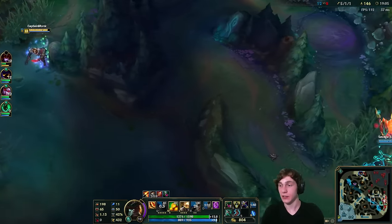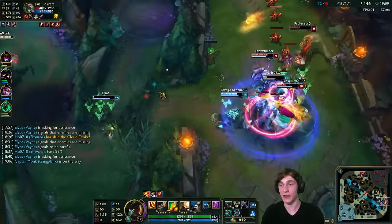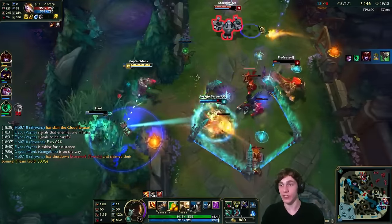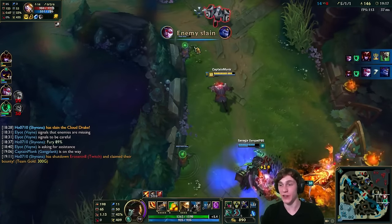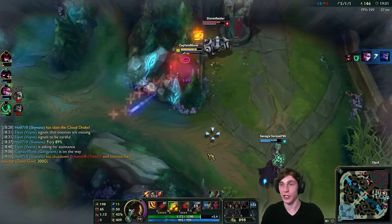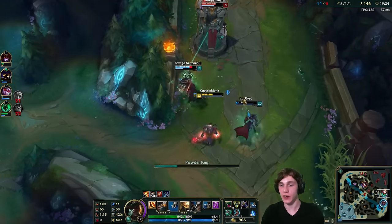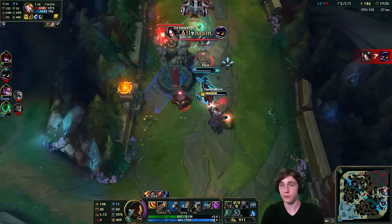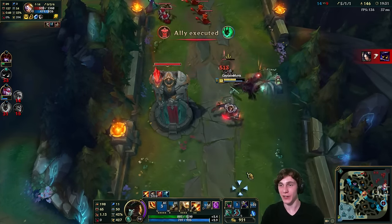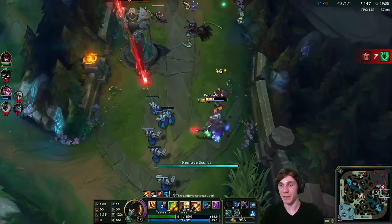We head bottom where a fight's breaking out. Shyvana is really strong and when she's there you know it's a fight you can win. I try to finish someone off with the parlay but Vayne takes the kill. Blitzcrank hooks me into the tower but I just walk away. I use my barrels — this isn't looking good. I can't save Thresh but he got executed so that's not so bad, and Blitzcrank flashes away.